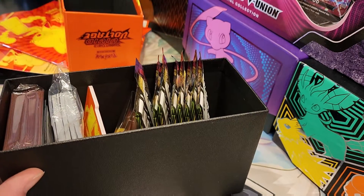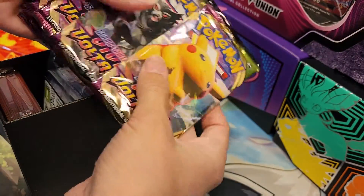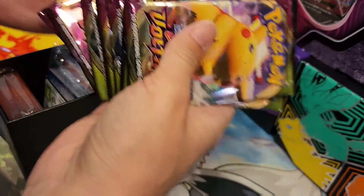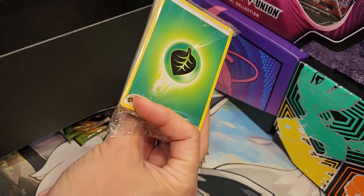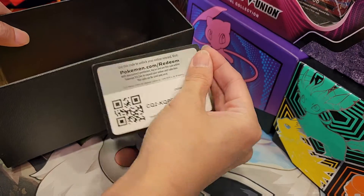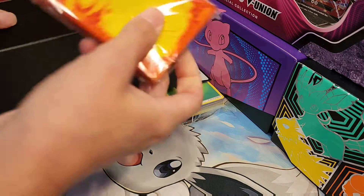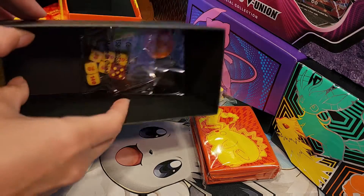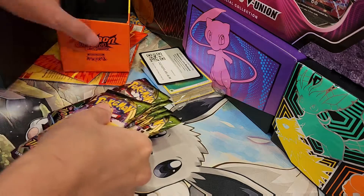So, let's see. Inside we have one, two, three, four, five, six, seven, eight booster packs. Some Energies. Here's a Code Card. Cute little sleeves. Along with some divider stuff. Let's get into these packs, shall we?